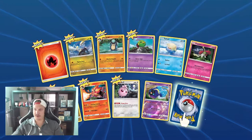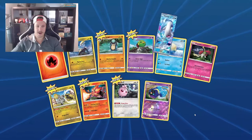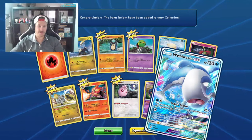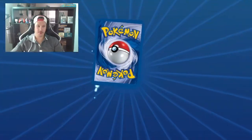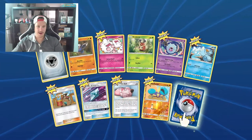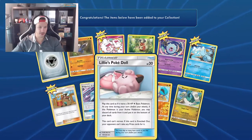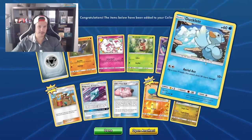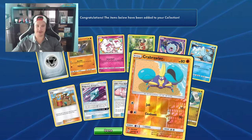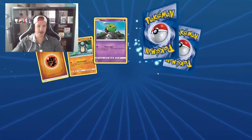And a Wishiwashi GX — congratulations, it's been added to your collection. Let's open another, shall we? And a Drampa rare. Okay, so a couple of decent cards here, some new cards that I haven't added to my collection yet. I kind of like how they do the reverse holo and holographic cards. Crabrawler — you know, it's a sweet card.